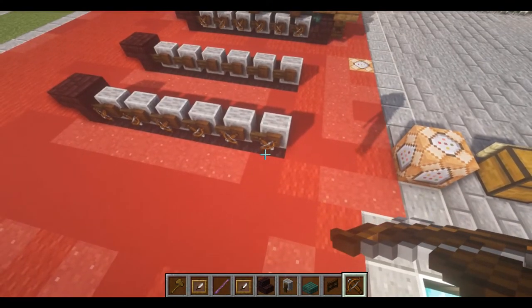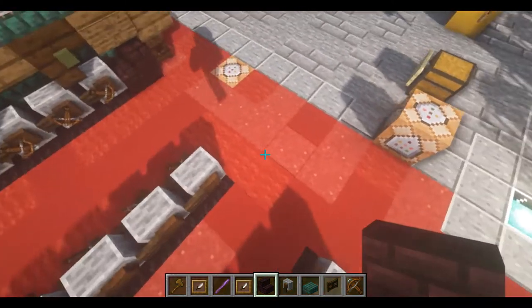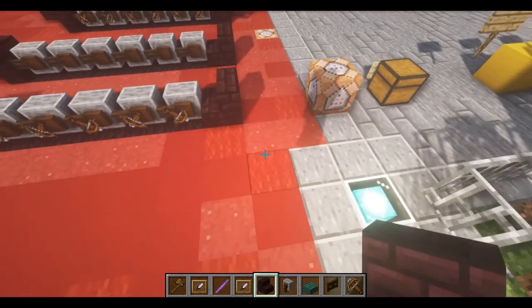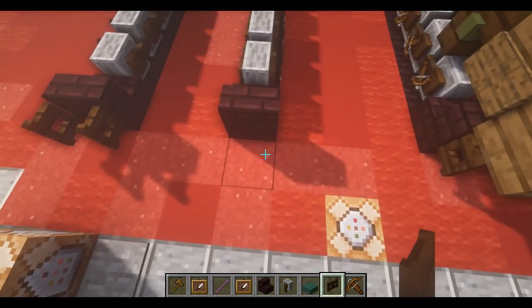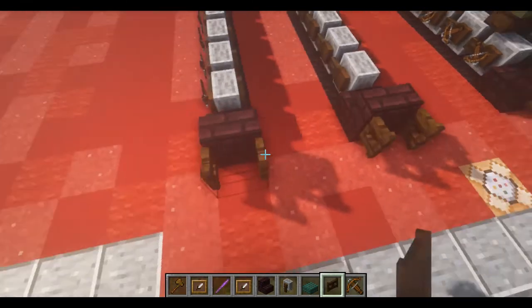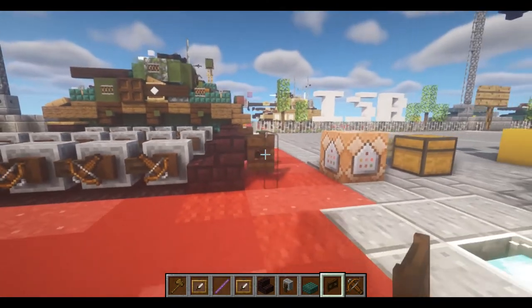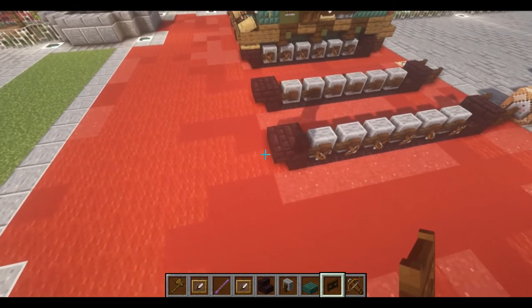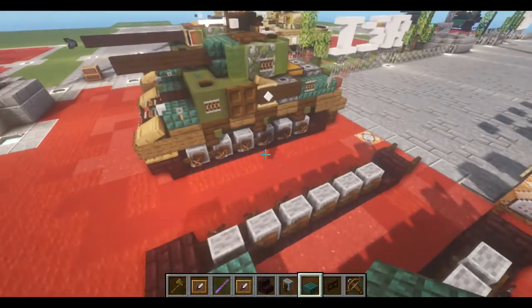Once we have all the crossbows in place, we're then going to take our nether brick stairs, place two like so — something we don't do very often. And then next, we're going to place some dark oak fences behind that, as much as I despise using them in that open position, but that's sort of the shape we want there. And lastly, we can bridge the gap with some dark prismarine slabs — pretty standard stuff here.